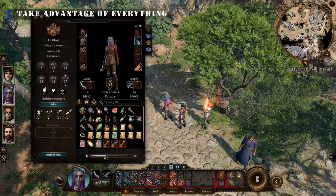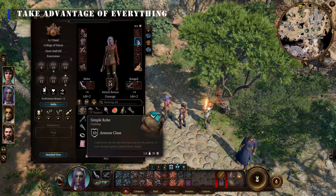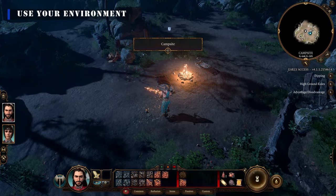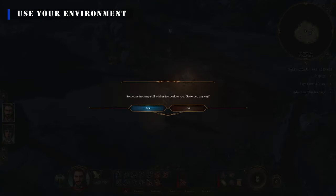Send all supplies to your camp for organization and easier inventory management. Before engaging in important events or dialogue screens, fully rest at your camp to have all party members' ability bonuses available.